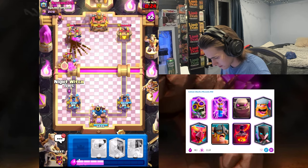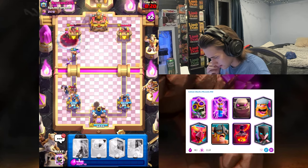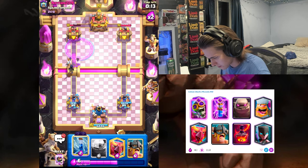Okay, I'm gonna create some pressure here — I'm gonna go Night Witch to defend, just go Void on the tower. Nice. Lumberjack cleans up those goblins — this is looking pretty good for us.